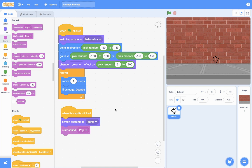Let's test our project now. Click the flag and you'll see the balloon moving around. Use your mouse and click on the balloon — does it pop? If yes, give yourself a round of applause, because you just got that perfectly right! The balloon moves around and when you click on it, it pops and makes the pop sound.